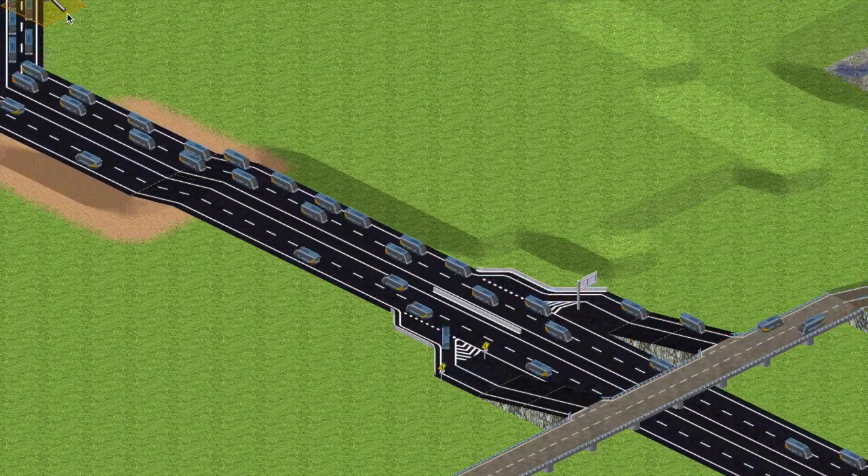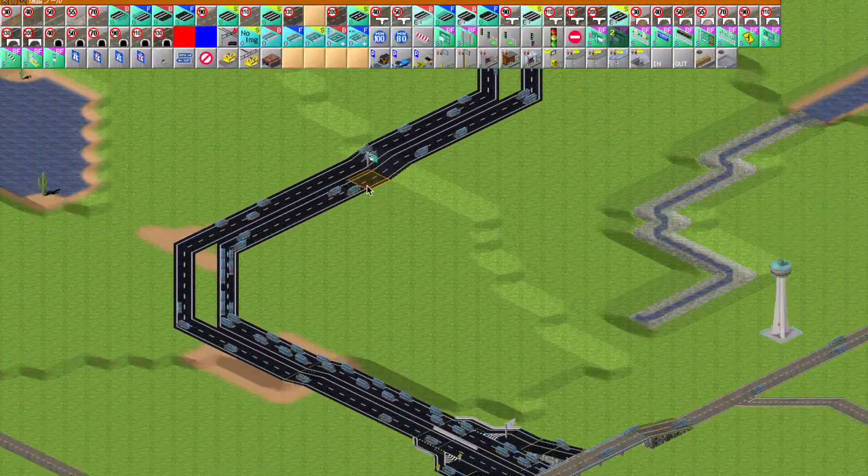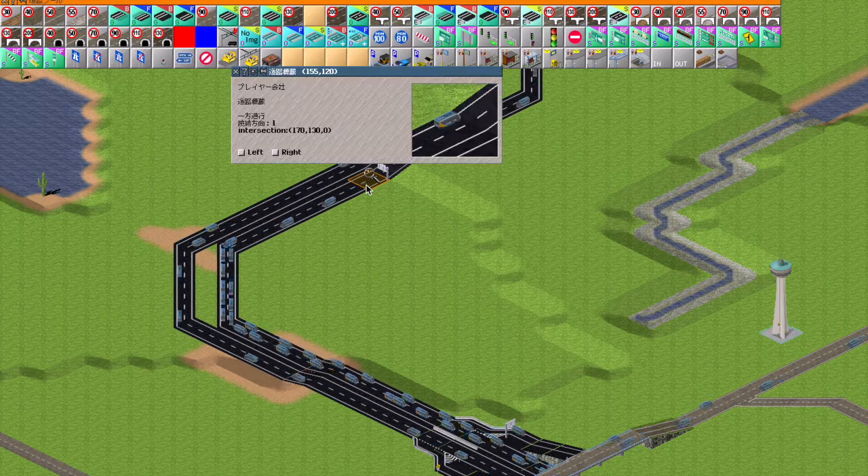Sometimes a traffic jam can be seen. This is because of lane crossing. To prevent it, put a one-way signal and set lane fixing. Lane fixing reduces lane crossing and traffic jams.